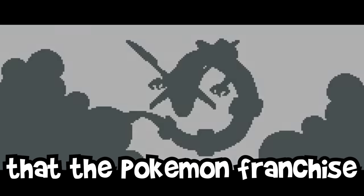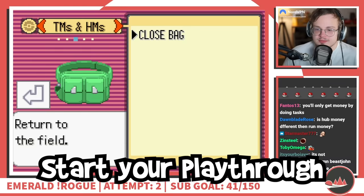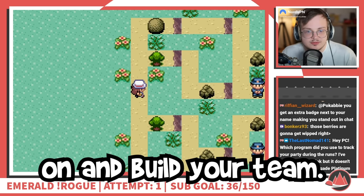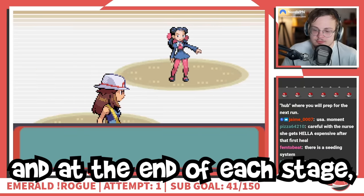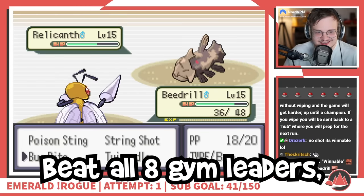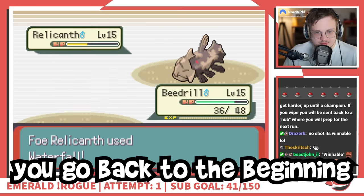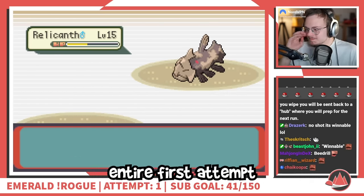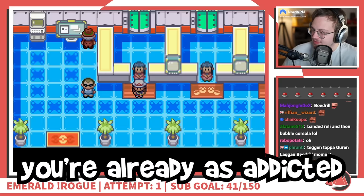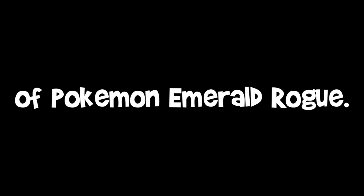I've always believed that the Pokemon franchise is perfect for a roguelike game. Enter Emerald Rogue. Start your playthrough with an empty bag and one measly starter. Then choose between routes to catch more Pokemon on and build your team, find shops to buy items, and at the end of each stage, face a random gym leader with a random team. Beat all eight gym leaders, four Elite Four members, and two champions to beat the run. If any of the trainers along the way wipe you out, you go back to the beginning with nothing but your starter. I'm Pokemon Challenges, and this is the journey of how I beat my first run of Pokemon Emerald Rogue.